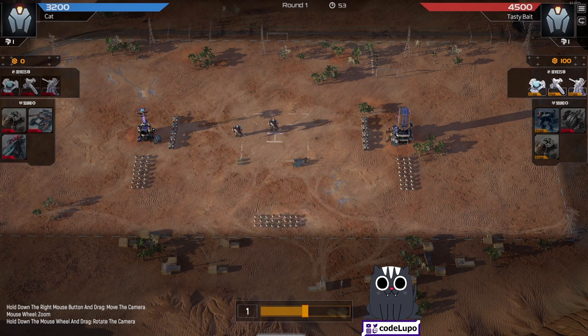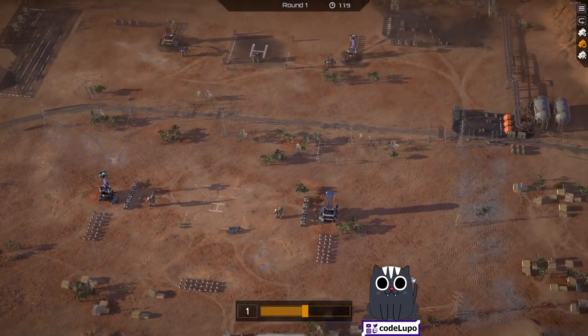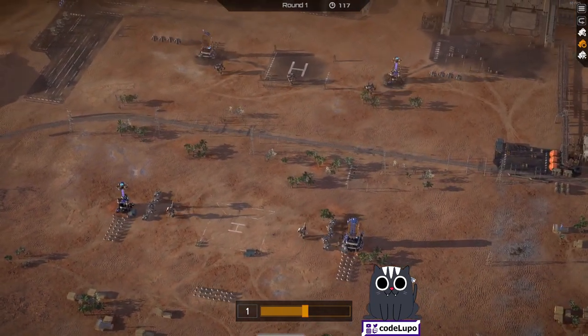In the position I'm putting them, my marksmen are susceptible to missiles. Also, if he has chaff in the middle, it's likely my marksmen will be attacking those chaff instead of steel balls, and my sledgehammers will be focusing on the chaff on the outside.